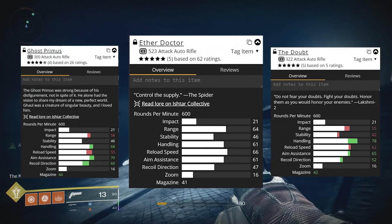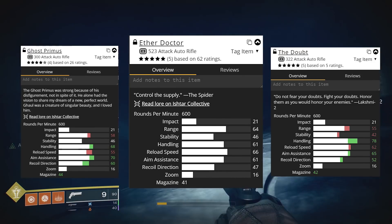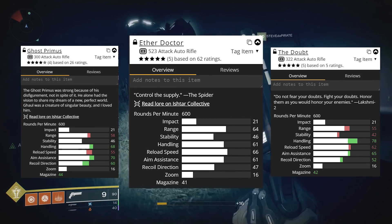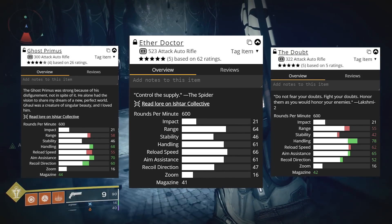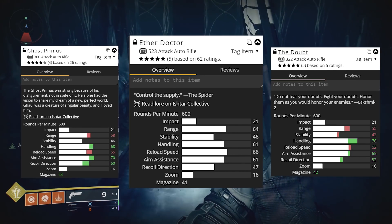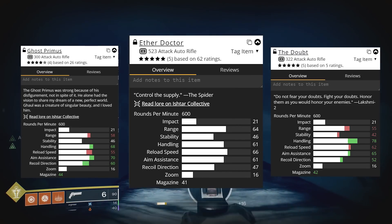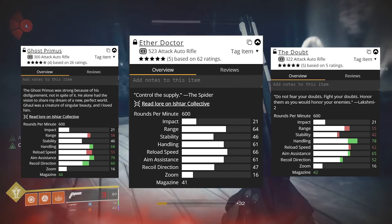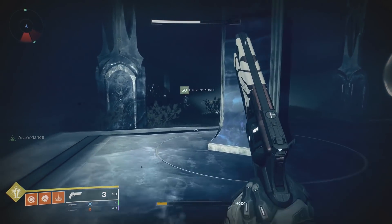And if we compare this to another auto rifle in the same archetype, the Ghost Primus, you'll see that the Ghost Primus has better handling, aim assistance, and recoil direction. And here's another 600 round per minute auto rifle — this one has better handling and slightly better aim assist and recoil direction. Just to give you guys a little idea of how this weapon stacks up against other 600 round per minute auto rifles. So you guys know the deal — I'm going to take this into the Crucible and see if I can get some kills.